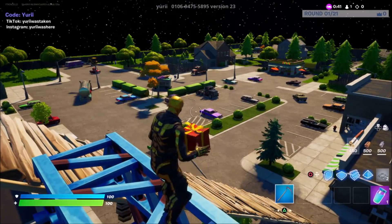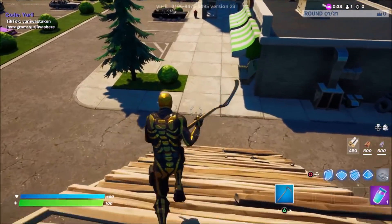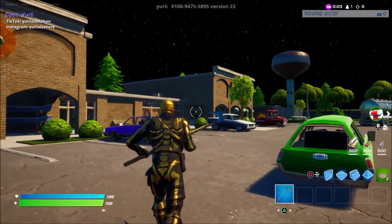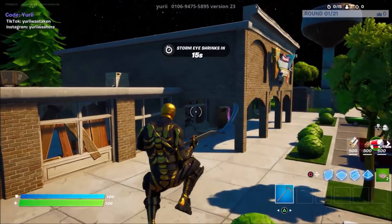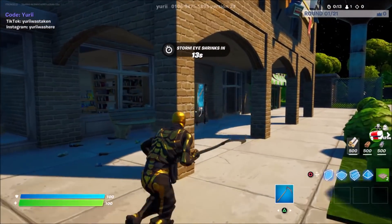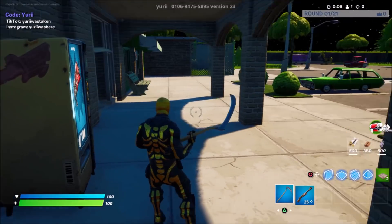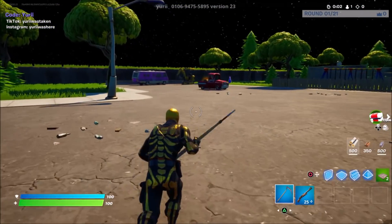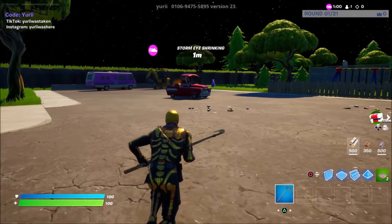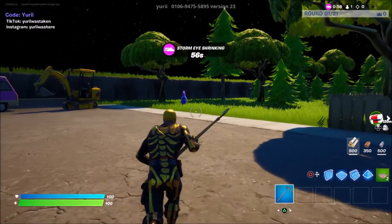Once you've done at least one or two emotes, come back down the stairs. Then once you've danced on top of that area, come back over into this store right here. You'll see a vending machine — go ahead and purchase at least one item. It doesn't really matter which item, just purchase one. You have to purchase at least one item in order to activate the XP glitch.